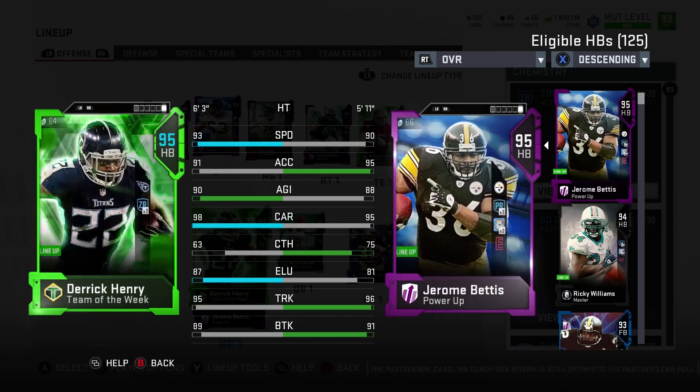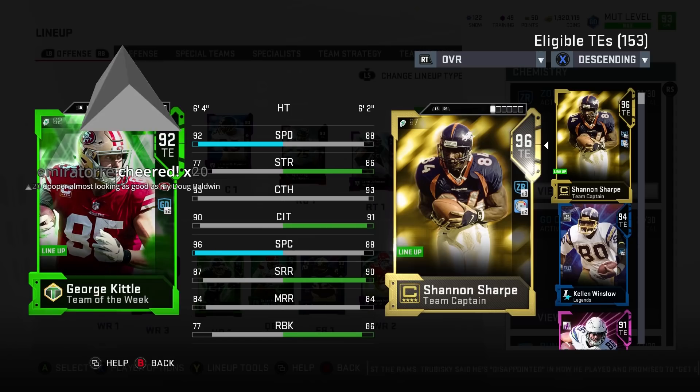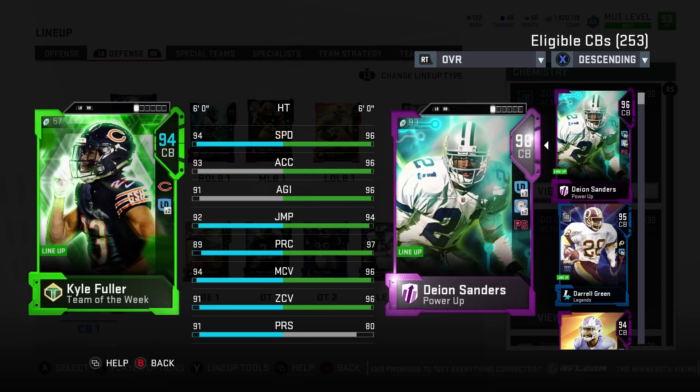George Kittle — I got him at 92 speed for a tight end. Maybe he gets a power up, then he gets a couple extra speed if he gets Sprinter and the power up to the 94 speed tight end. That's crazy. Compared to Shannon Sharp, who's also pretty insane in his own right. But 6'4, 96 spec catch means he's also a red zone threat.